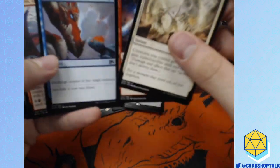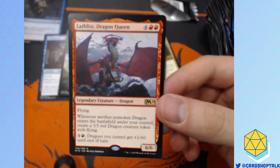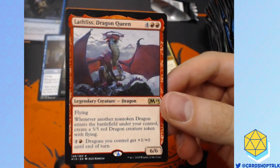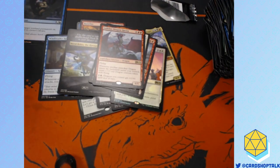Make a Stand, Lightning Strike, Switcheroo. And I love this cool legendary — Dragon Queen. Lathliss, Queen of Dragons. 6/6 for 6. Flying. Makes dragons. Pumps dragons. Absolutely I will take it.